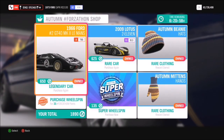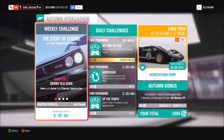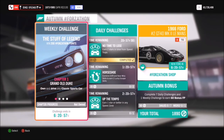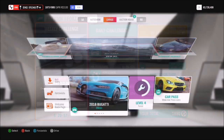Hello and welcome back to Everything Gaming. In today's video we're going to be going through this week's Forzathon event, which is called 'The Stuff of Legend', which is based around using a classic sports car of your choice. Without further ado, let's get stuck in.